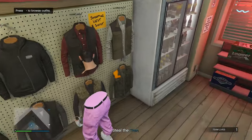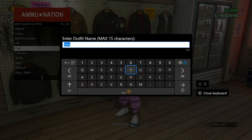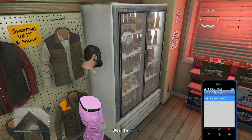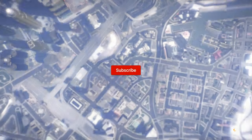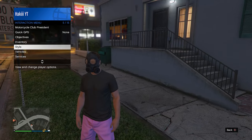Then go back into the Ammu-Nation store, go into the outfit section, edit saved outfits, and for the last time overwrite the save in the same exact slot. After we've done that, open your phone and quit the job again. At this point we've loaded back into an online session and we do have the black shirt again.